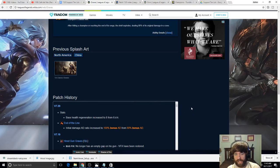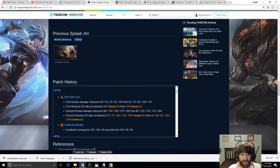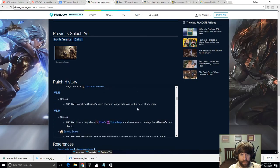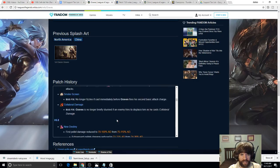The only time that total-to-bonus AD conversion worked without crippling a champion was Caitlyn — they changed her traps to bonus damage but gave the traps like 60 extra base damage to compensate. As for Graves, they just slapped the base damages down. In 7.10 they reduced first-hit damage from 115 to 100 and second-hit from 260 to 200, which is roughly a 22-23% damage reduction.